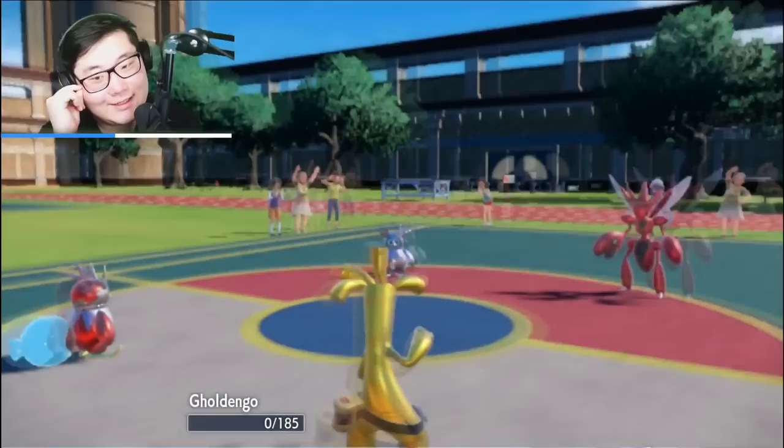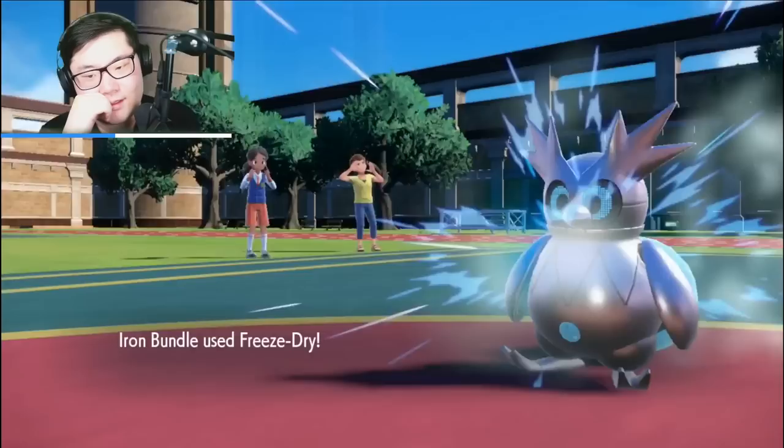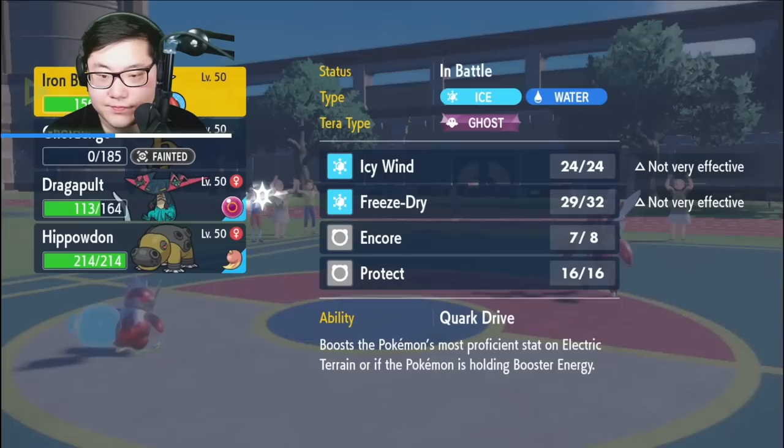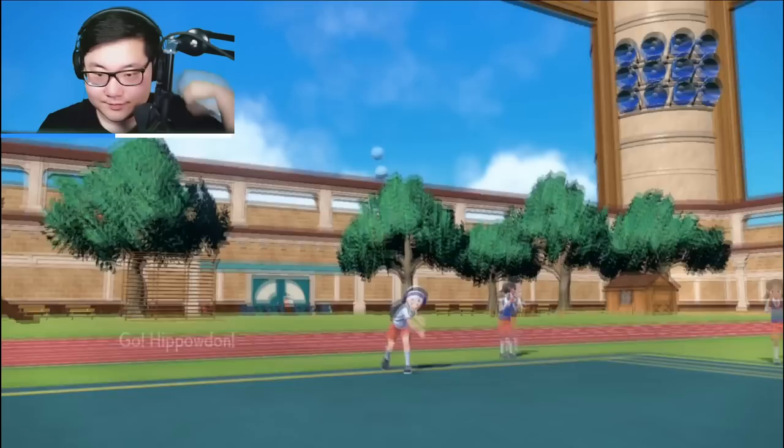That was my KO and I probably just threw that one out the window. It's still winnable though — that was definitely not the best usage right there. I wish I had Hydro Pump but my Quad Disable was my Maushold plan. The Annihilape is coming in — how am I going to handle this?